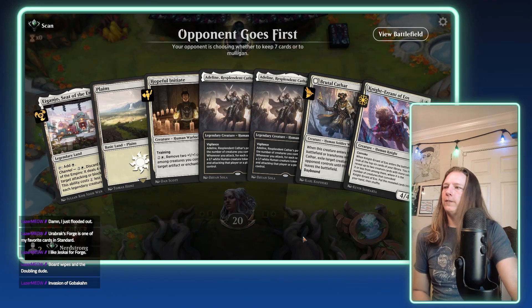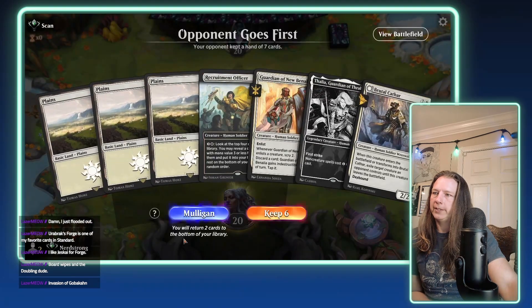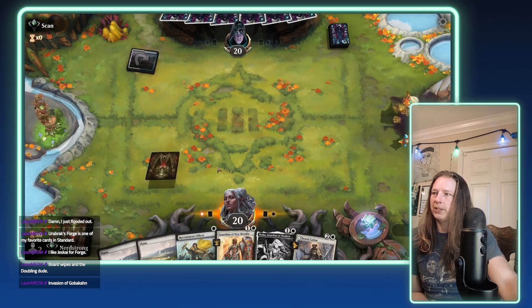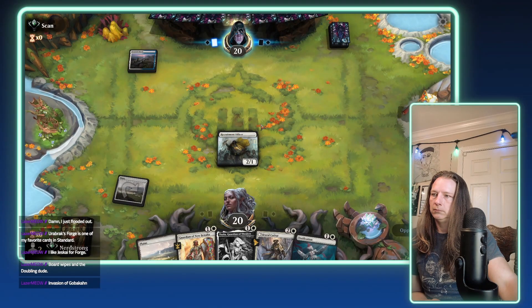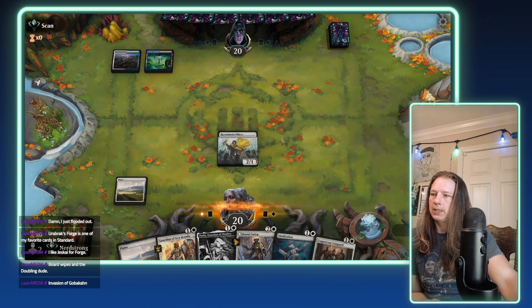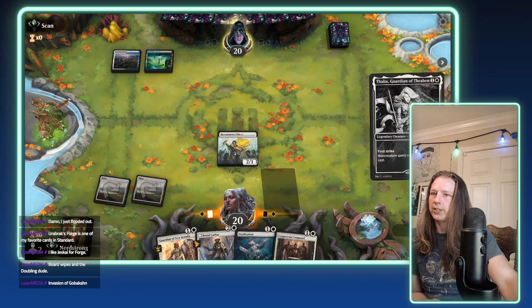Okay, what do we have here? We have a single Eiganjo and a Plains — all of my hand is requiring at least three mana, so we're going to mulligan. That's a little better: three land, Recruitment Officer, Guardian, Talia, Brutal Cathar. We'll keep six and send one Plains back, hoping we'll draw another Plains by turn three. We'll start with the Recruitment Officer. Looks like we're playing against an Esper deck — probably Esper control — so let's come out with Talia first and see what they do.